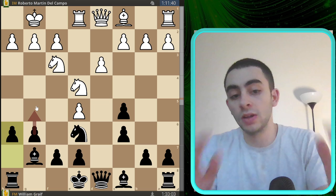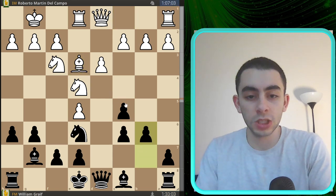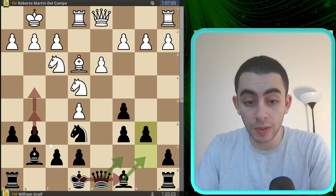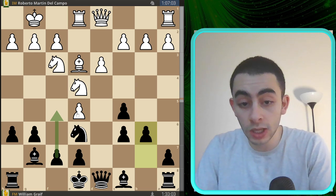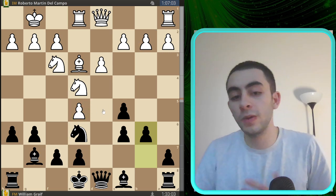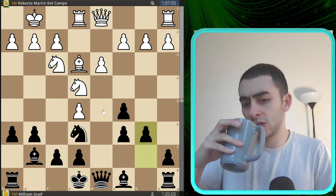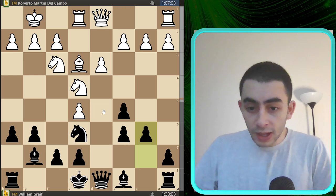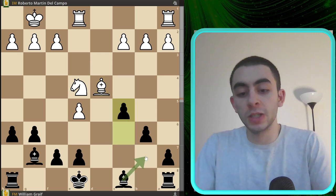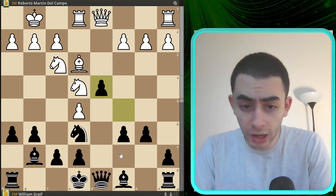This knight on b6 is the centerpiece of my position — it controls some key squares, blockades the pawn, and defends the c5 pawn. I don't want to get it traded off. The position is rather slow anyway. After bishop e3 targeting c5, I just played b6 now, and my position is really quite solid. I'm honestly quite satisfied with it. White's position is also quite solid — I wouldn't call the bishop pair for black much of an advantage because the position's so closed.